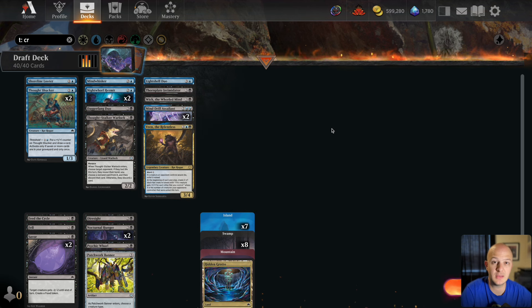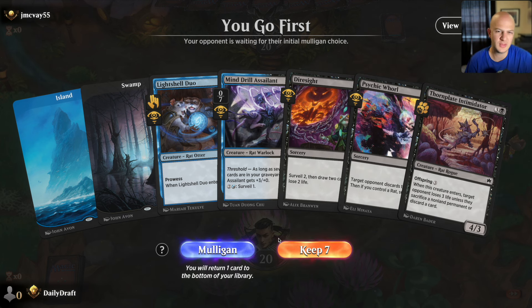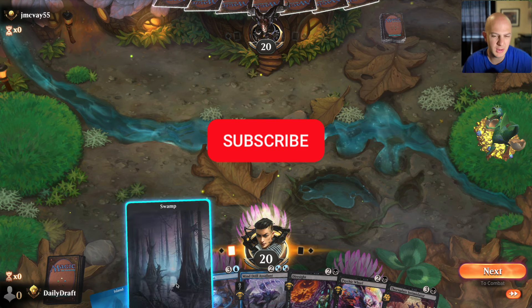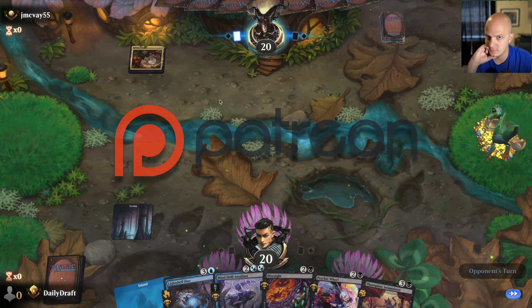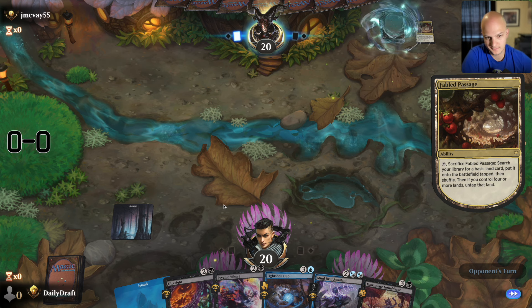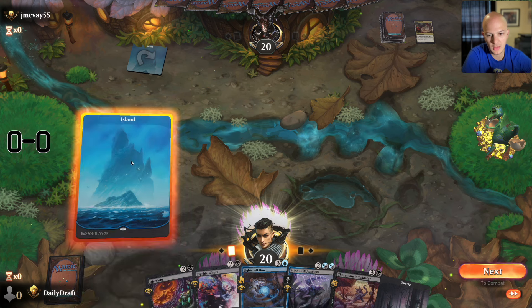Game 1 — we're going first. Our curve is hurting us a little: two three-drops and a bunch of fours. If we can find one land, we have Dire Sight to surveil into more land, so I'm going to keep off the back of that. It could go horribly if we miss two land drops in a row, but I'll bet we find one in two turns. There's a land — and if we draw exactly a two-drop rat into a land, we can cast Psychic Whirl, which would be pretty good.